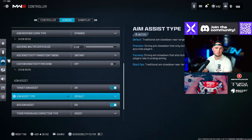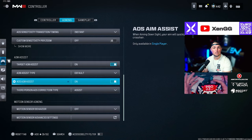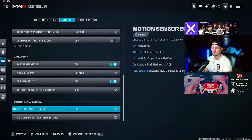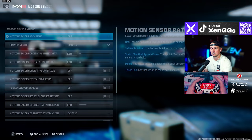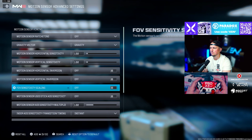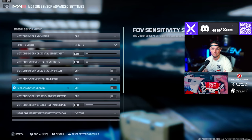Default aim assist seems to be the better option right now — not a huge difference from Black Ops, so I set mine to default. ADS aim assist is on. Third person ADS correction type is set to assist. Motion sensor behavior is off. Go to motion sensor advanced settings and turn off FOV sensitivity scaling. This scales sensitivity up or down depending on your optic, so turning it off ensures everything has the same sensitivity feel.